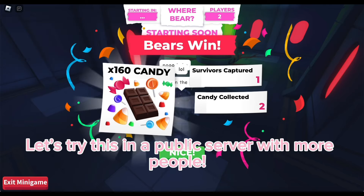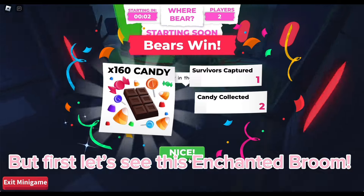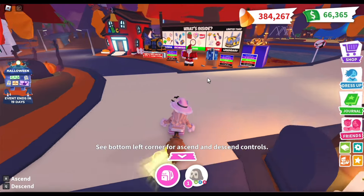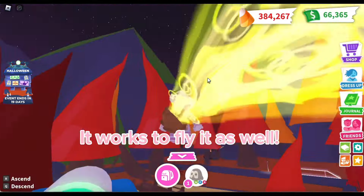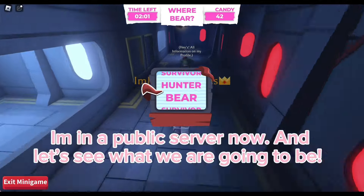Let's try this in a public server with more people, but first let's check out the enchanted broom. It's an ultra rare vehicle — this one is really cool! It works to fly as well. Now let's try the new mini game in a public server.